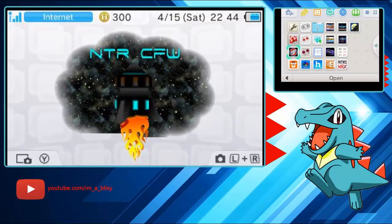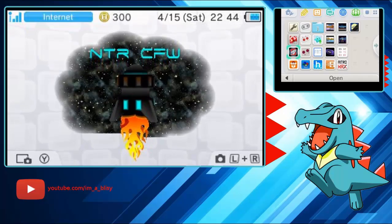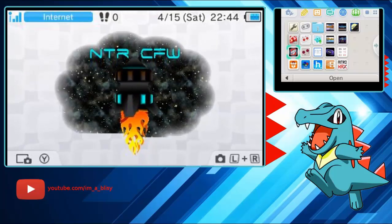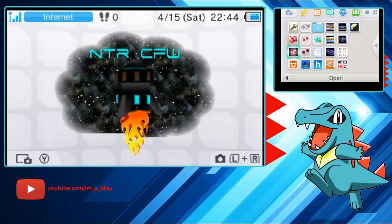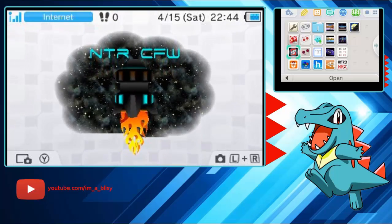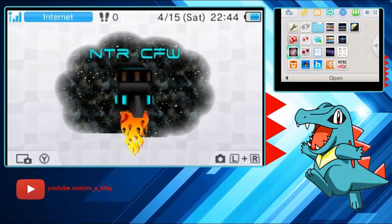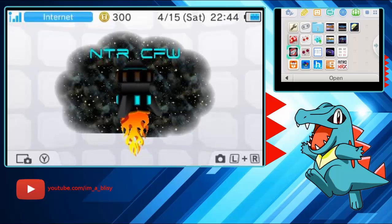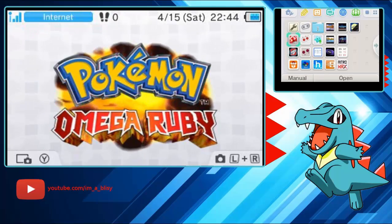In order to RNG in Gen 6 you need custom firmware on your 3DS, NTR custom firmware, and lastly you need PokéCalc NTR Gen 6. I'm not going to explain how to hack a 3DS — there are written guides that get updated very frequently. I recommend 3ds.guide, and r/3dshacks on Reddit is very good as well. The only tool you're going to need besides PokéCalc NTR on your DS is the 3DS RNG Tool.